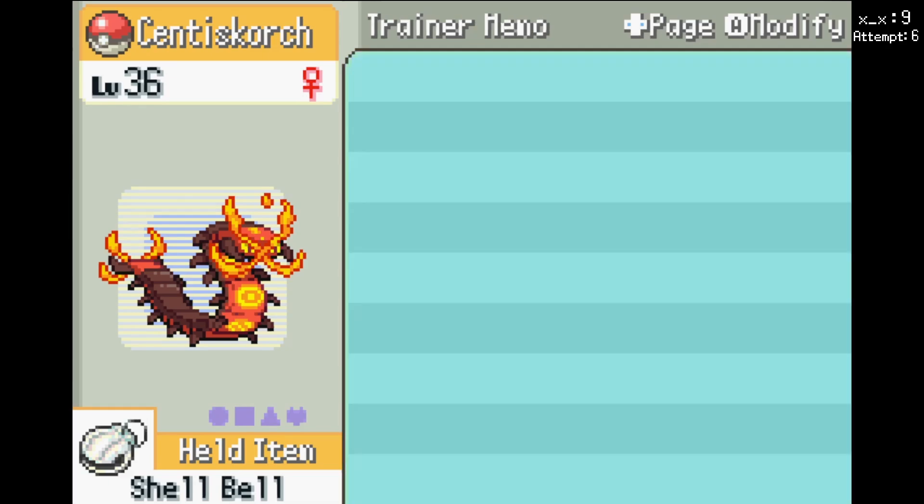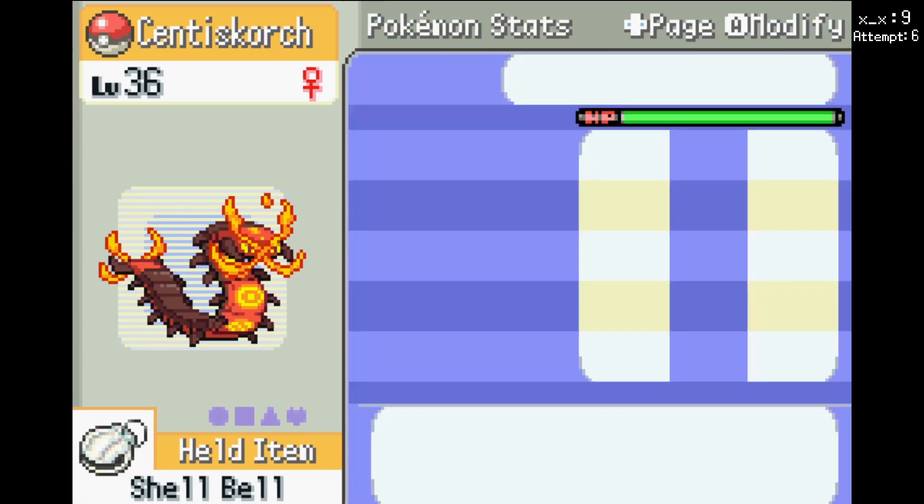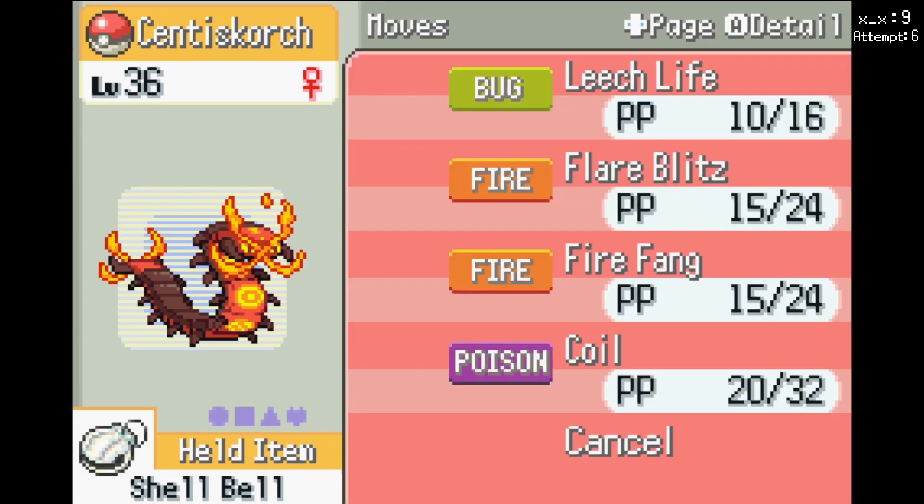I don't really need speed because of Coil Up — the first biting move it uses will be priority. That's only once per switch-in, not once per battle. So it's not like I can use Leech Life the first turn with priority and then use Fire Fang the second turn with priority. I use one or the other, and then the other won't have priority unless I switch and come back in. That's why I also have Flare Blitz, so I can actually deal damage after I lose the priority.